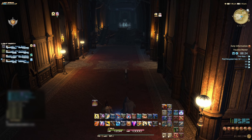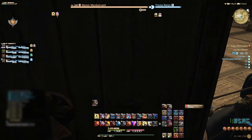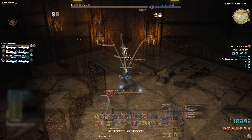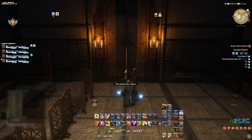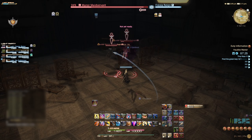This can and should be interrupted to avoid crowd control and damage. Head out of the room and further down the corridor and clear the remaining add types here. Head around the corner and into the room on your right-hand side.